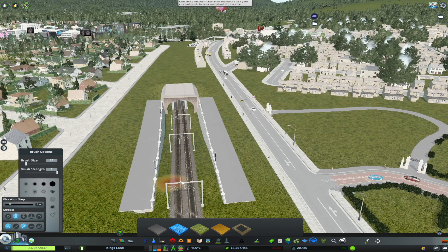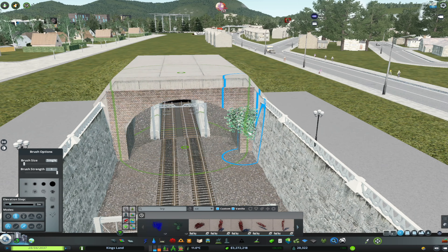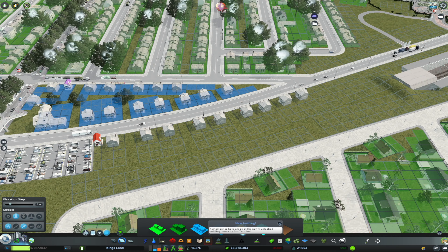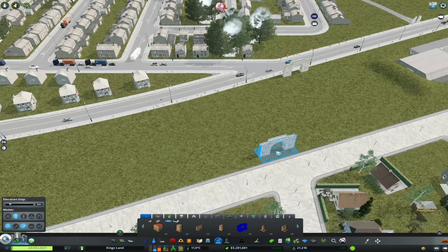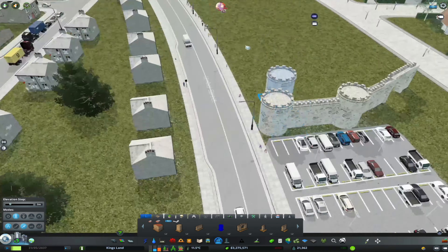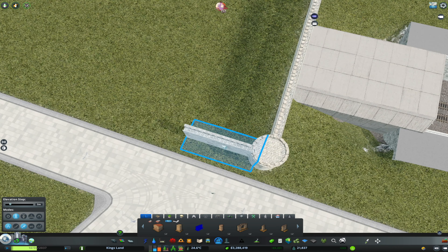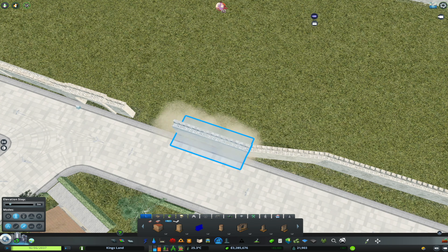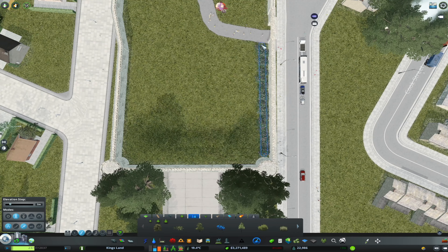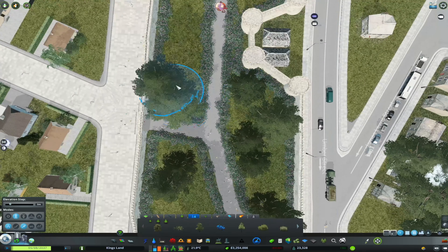I was so satisfied with the result that I decided to do something at the other side too, but it doesn't look good to have the same thing on both sides. So there I placed a garden with a few trees inside part of the fortress — maybe something that got destroyed over time. I placed some pots and I'm going to look for a ruined castle prop that could work here, but for now everyone is using the paths to get to the pedestrian district, which is great.